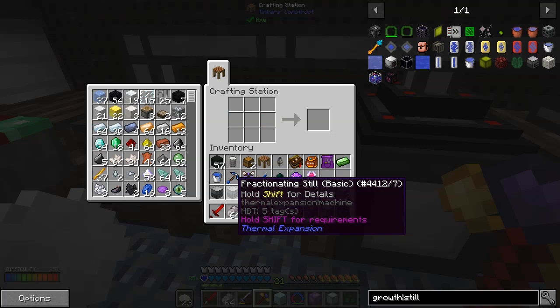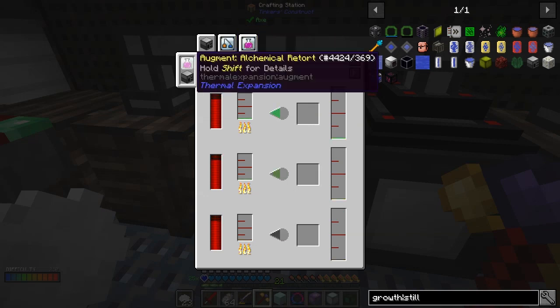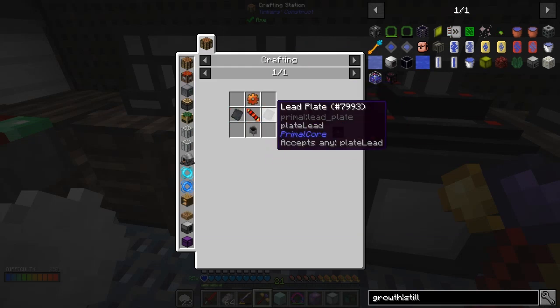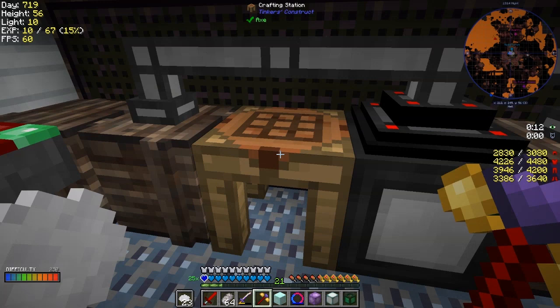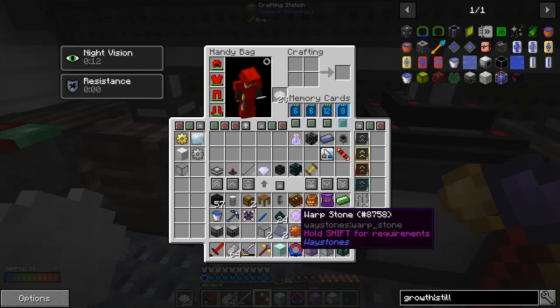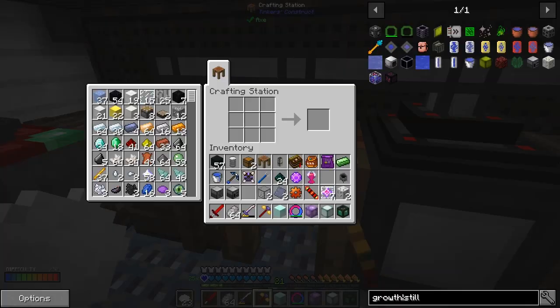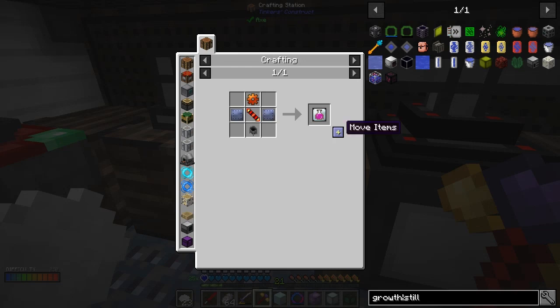For the fractionating still, if we look at the uses of these two, we have a reflux column and an alchemical retort. An alchemical retort - let's look at the recipe for that. We need a signal and gear, two lead plates, one conductance coil, and one cauldron. I'm going to make this because I've actually prepared the ingredients for it. So we need the reception coil, two lead plates, and a cauldron - let's go craft that one.